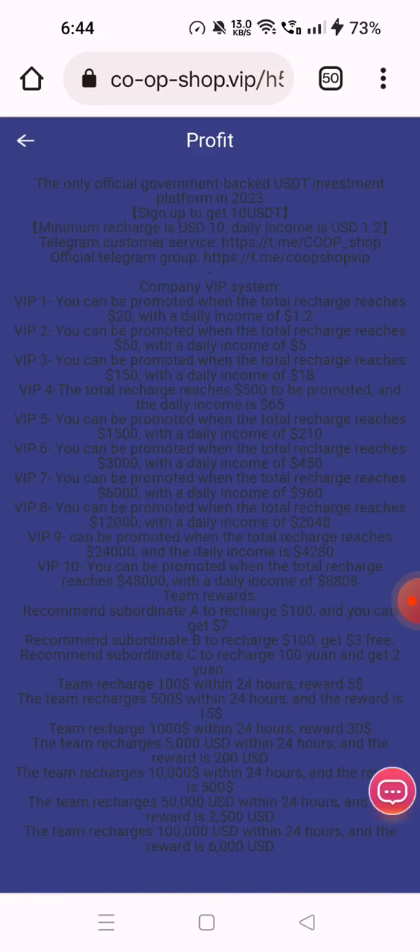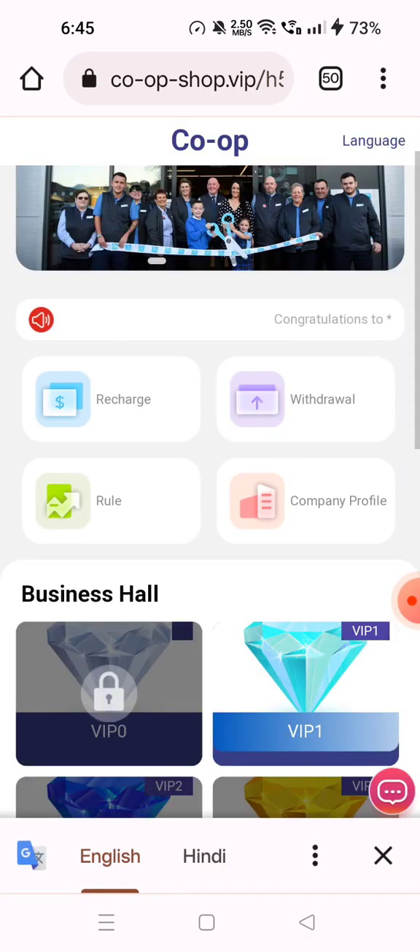The next option is the rules section. The platform claims to be the only official government-backed USDT investment platform, with a minimum of 10 USD and daily income of 1.2 USDT. You can check all VIP tiers from VIP 1 through VIP 10 and read the details here.